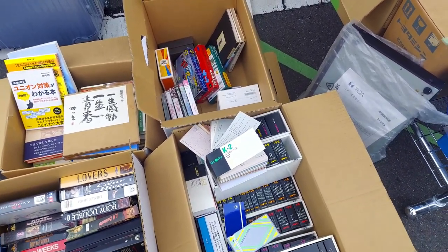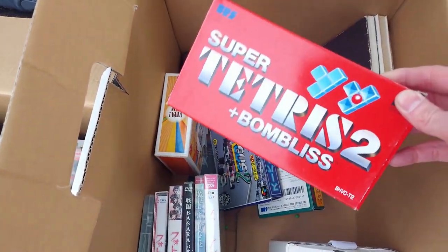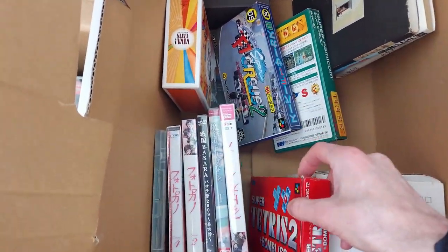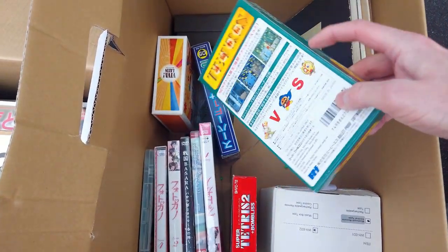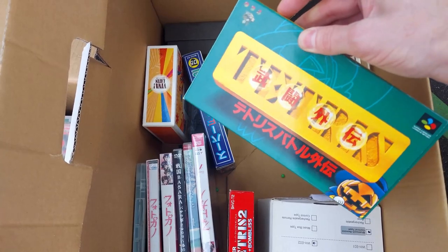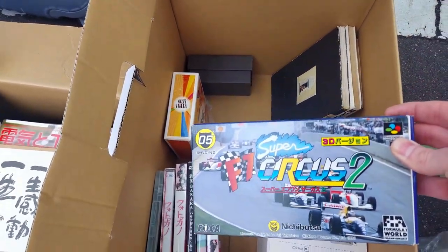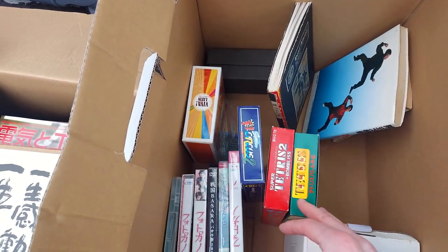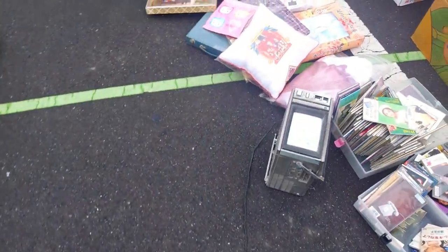We found some more boxes and we have Super Famicom boxed games. Super Tetris 2 + Bomb Bliss — I hear it's pretty good. We've got Tetris Gaiden, which is supposed to be a lot of fun; it has cute characters and it's one I've been trying to pick up for a while. And Super F1 Circus 2 — not super sought-after games, but it's always nice to see games boxed in such good condition at the flea market.